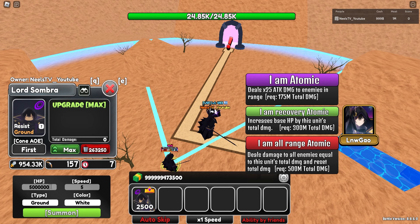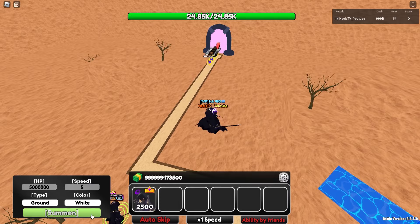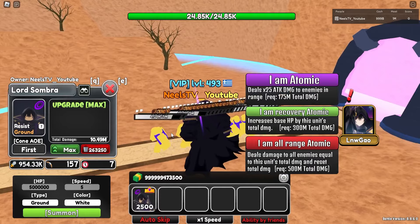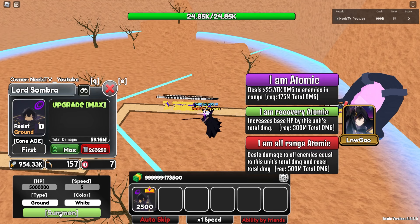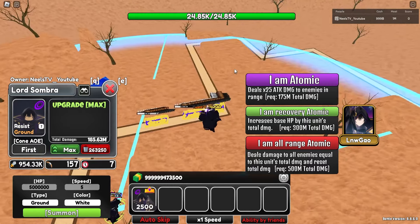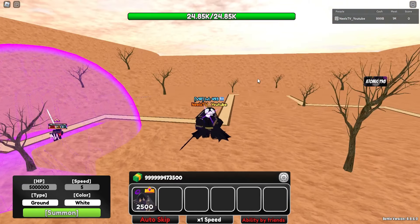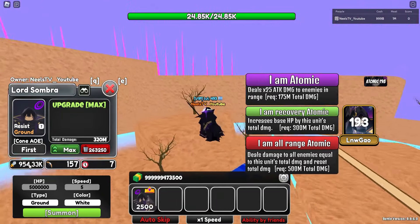Let's spawn a couple of units with 5 million HP each. They work pretty slowly so you should be able to kill them — should take like 35 seconds or something. We're just gonna wait until he ramps up that 175 million damage. Alright — we do have 185 million total damage at this point. Units are obviously running in. If I press I Am Atomic, he's just gonna pretty much do 25 times his attack damage, so around 25 million. That could be buffed even further if you have any damage unit like Adol or Star Idol.